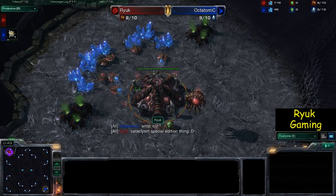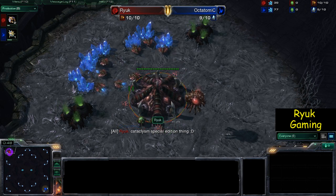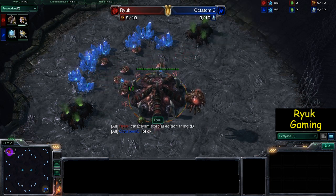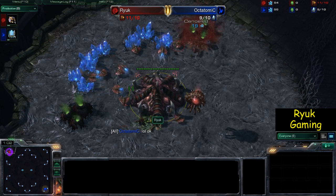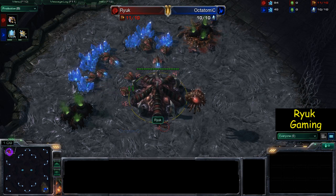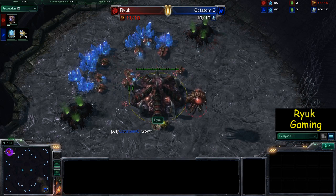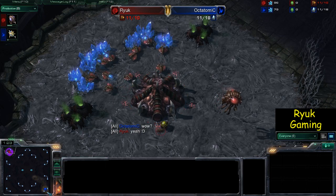I decide to go a roach rush — a seven roach rush. I've been doing it a few games now and it seems to work out quite well against Protoss. I'll go for the extractor trick here just to get that extra drone and extra few minerals at the start, which is pretty nice. You could go for the double on the seven roach rush, but I haven't actually practiced that yet. I'd probably mess it up, so we're going to go seven roach rush.